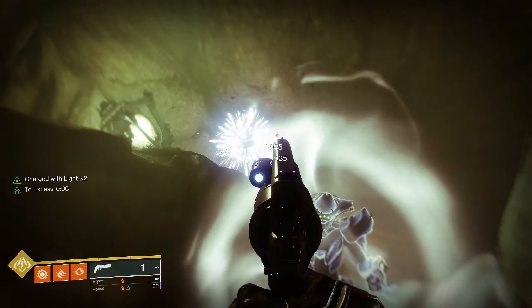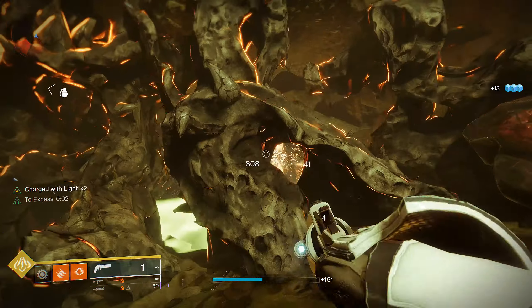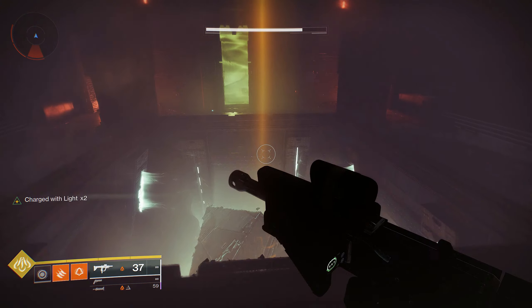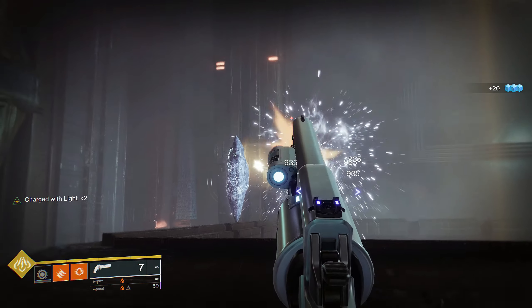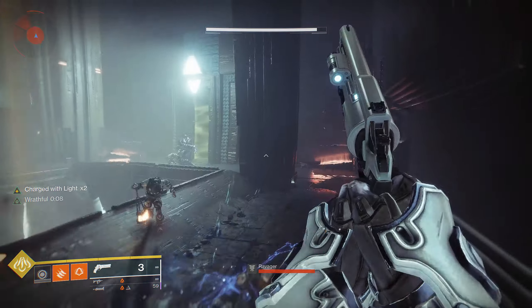On this build I like to use the Assassin's Cowl — you can go invisible and run right by all the enemies. You could use your void invis, your dodge, whatever you want. You could use your Titan, your bonk hammers, whatever. You can use any character to do this, it's really easy and this will get you pretty efficient progress.